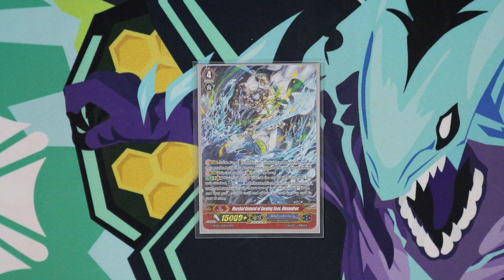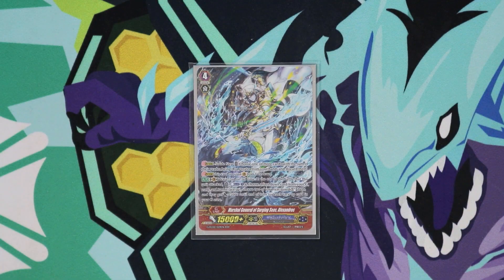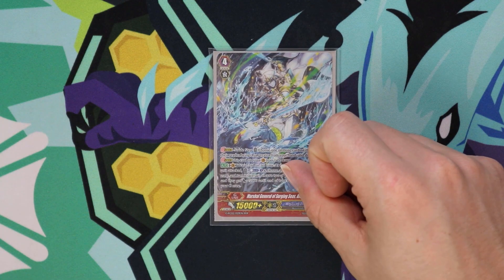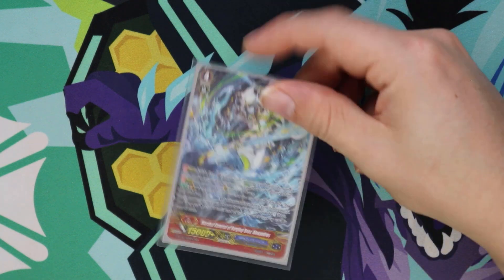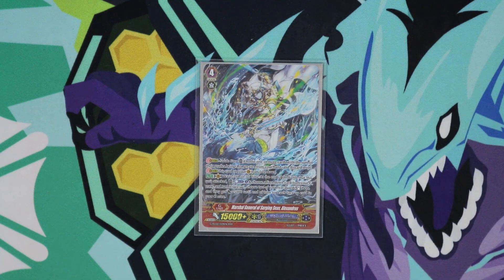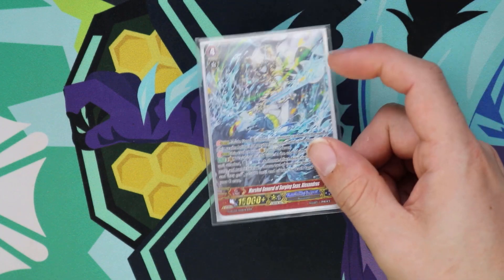I only run one Alexandros, which might get some hate. Alexandros can flip anything up in the G Zone — we're most of the time not going to use Balnera, so that could be a target, or if we don't use Sea Breeze either. We really don't need to use Alexandros more than once because there are better options to go into on a first stride. We're usually never going to go for this unless our opponent doesn't kill us, we get the second stride, they're at five, and we have a lot of face-up cards in our G Zone. Then this becomes a really great option because we can flip anything up.